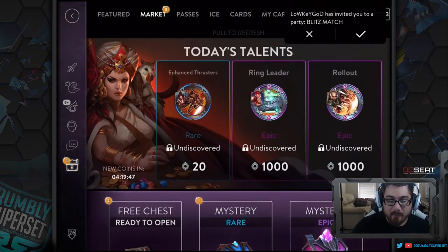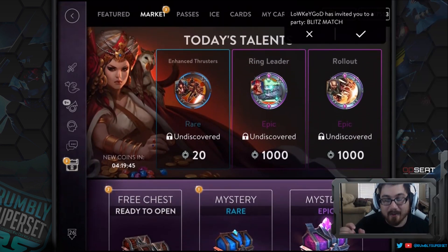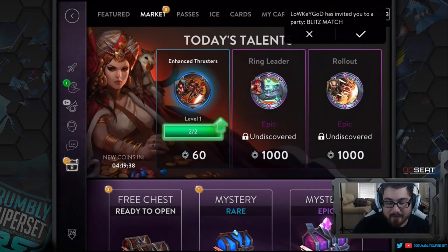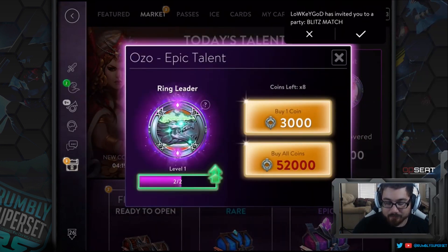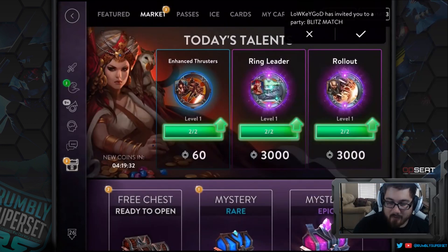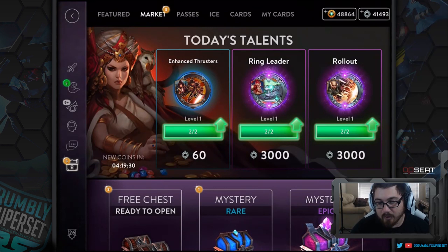I'd always recommend buying today's talents with glory first — buy two of those so you can at least get them unlocked. That's what I'd generally tell you to do, especially since a lot of us have an abundance of glory stacked up from over the years.